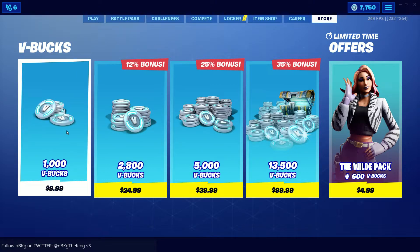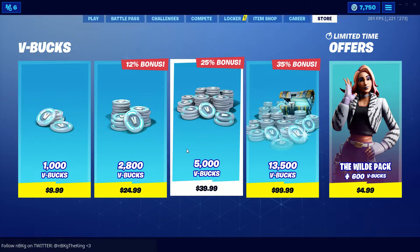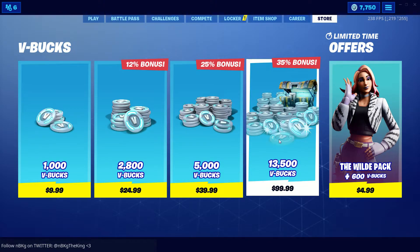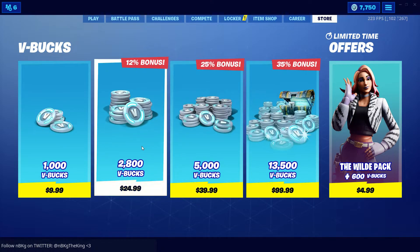So this right here is just $10. Here you get yourself 300 free V-bucks for $25. In here you get yourself 1000 free V-bucks for $40. And in here you get yourself 3500 free V-bucks for $100. For the mathematicians who want to know the exact percentages — you get 12% here, then 25% here, and then 35% here. This is obviously the best deal because you get basically $35 for free, but that's each to their own.